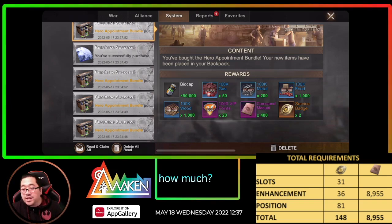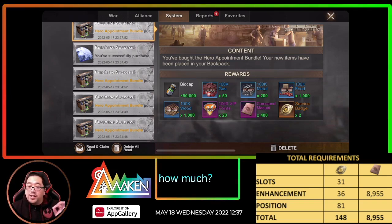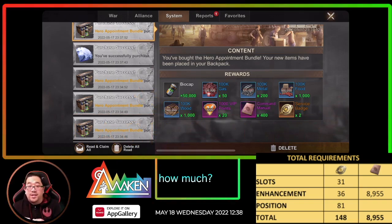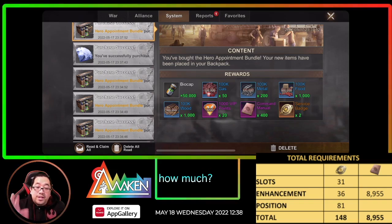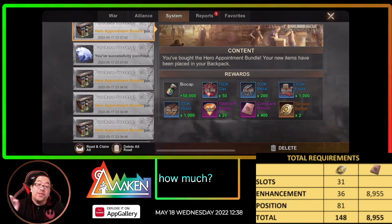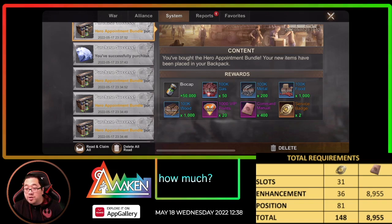Service badges are very hard to get, so use them wisely. If you do all of this 4 times, it's $365 each time times 4, costing $1,460 total, which will get you close to 8,955. You'll have to do Flash Duty in order to get those extra command manuals and service badges since you can't get them anywhere else. That's the fastest way — Duty Call probably comes around every 2 weeks, so you're looking at about 2 months to near-max these.